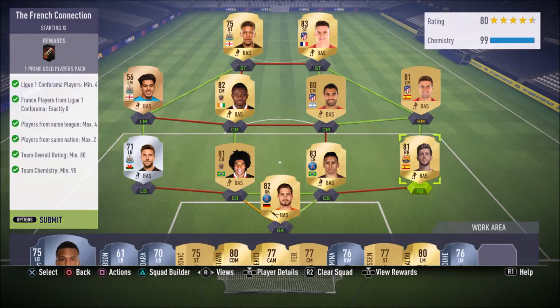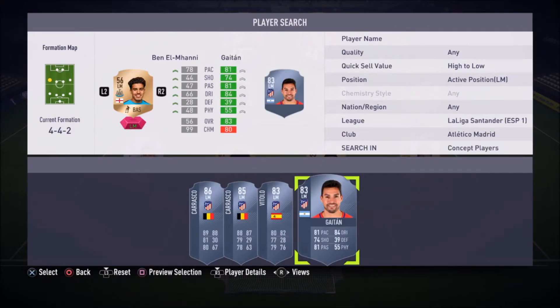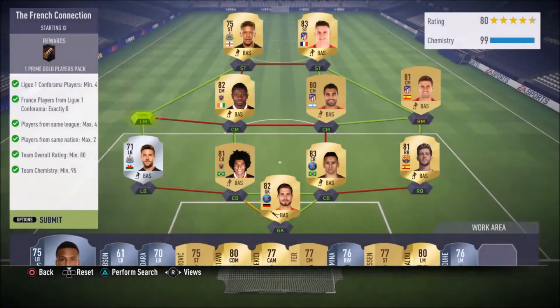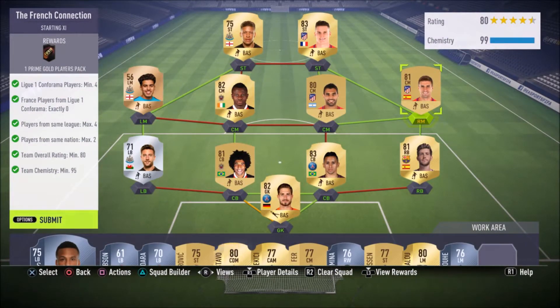If you need more chemistry, move the right-hand side players like Kevin Gameiro over to the left, because I'm using an Atletico Madrid triangle — and Atletico Madrid have no right mid or right wing, but they do have a left mid or left wing. You can use Nicolas Gaitan or Vietto from Atletico Madrid for that. I'd recommend building the Atletico triangle on the left side and pushing the Newcastle United players over to the right instead — that'll get you more chemistry.